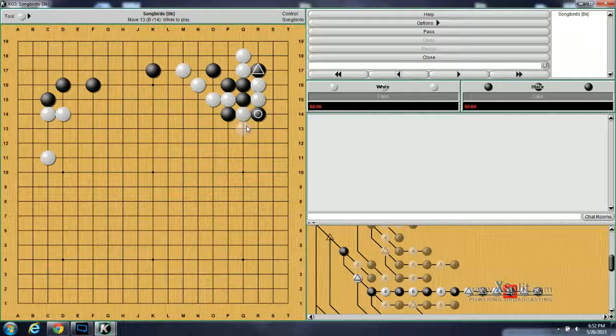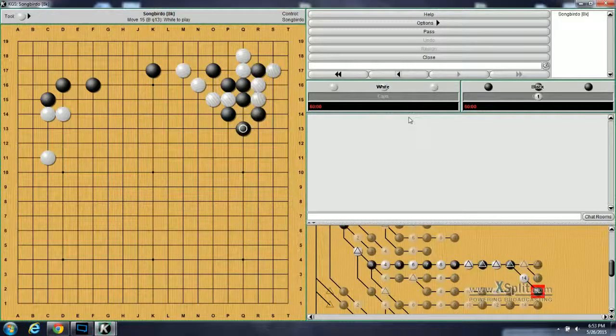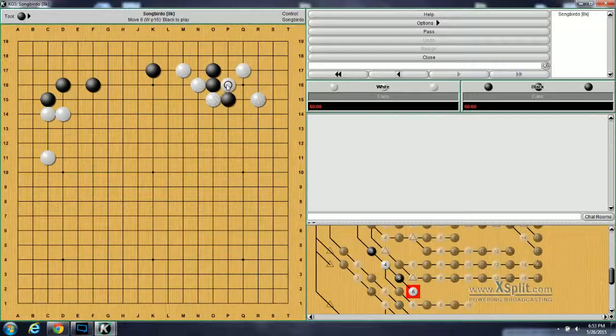So white can either save the stone or give it up. If white tries to save the stone, then black can come back here and do one of these two moves to capture these two stones. Alternatively, if white decides to save this by capturing that, then black gets out with this panuki. Moving back a little bit — the usual move is for black to come out here and then white to hane. Black counter-hanes and white cuts. Black is confined here and it's not as good as the other one — in fact, it's a big failure.